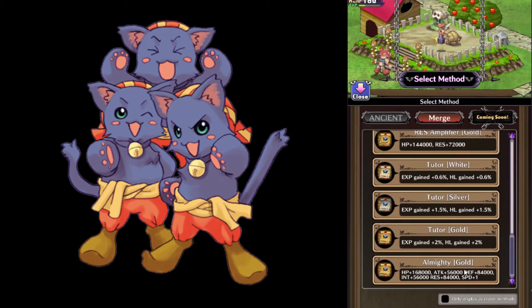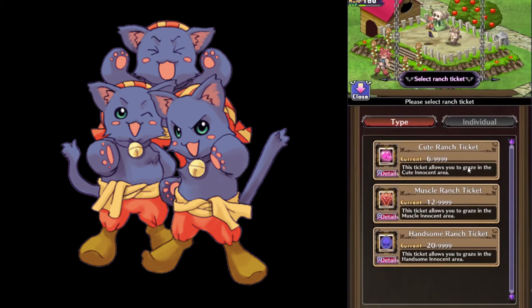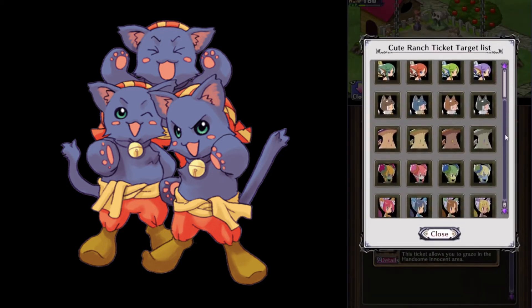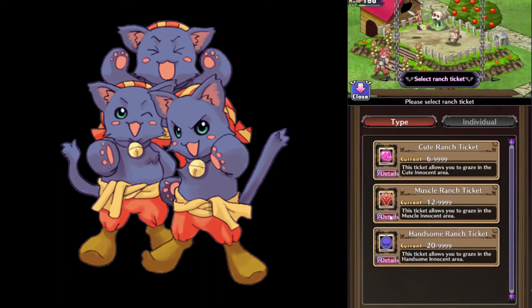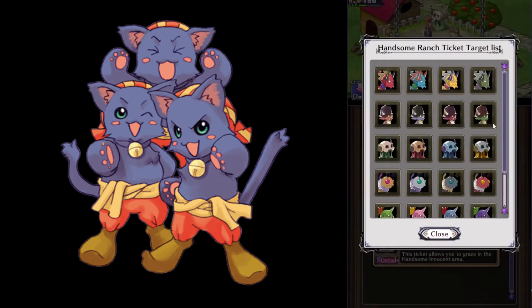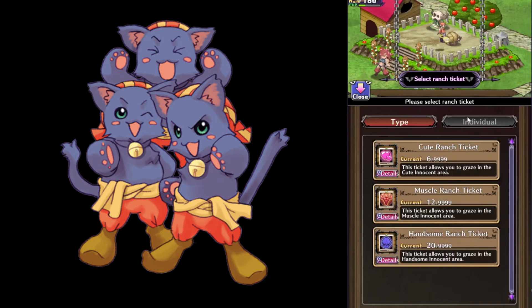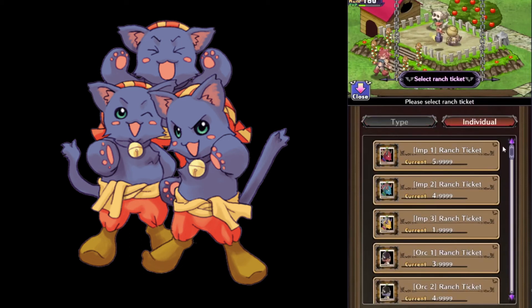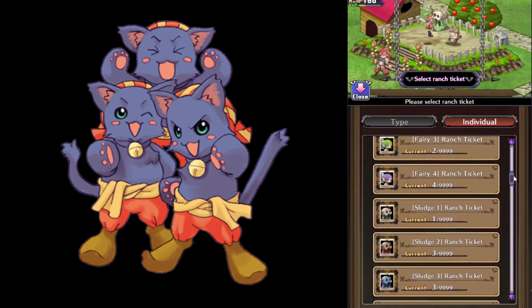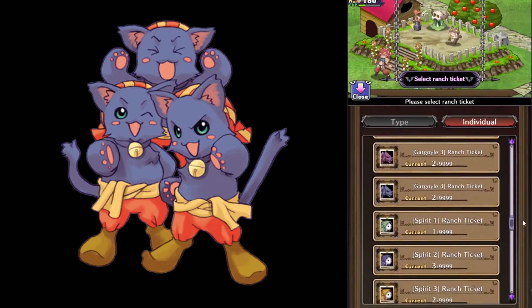Grace allows you to change the innocent species, which will become a necessity when using the breeding function. You can use type tickets or individual tickets. The type tickets will change the species into a random species of a specific pool — don't disregard this option, because they are very good. Most species in each pool match the requirements for a set of ancient innocents, so you won't need to roll on all 3 categories to make 1 ancient innocent. The individual tickets let you decide which species you want, but these tickets are very rare due to the large number of species, so use them carefully.